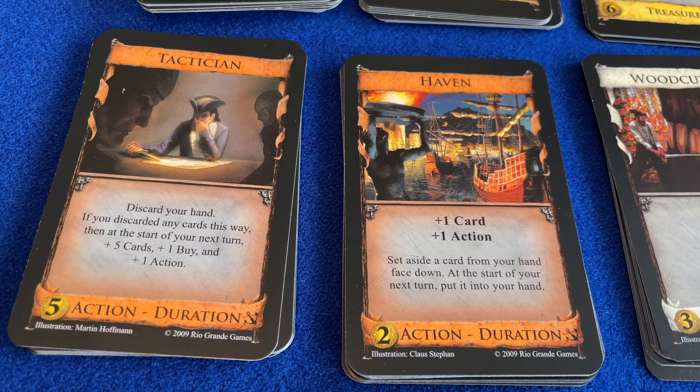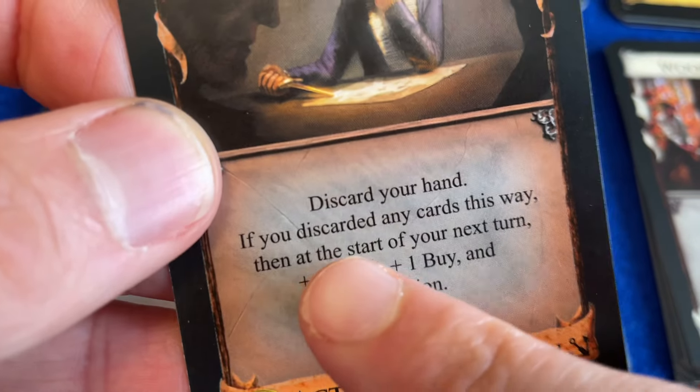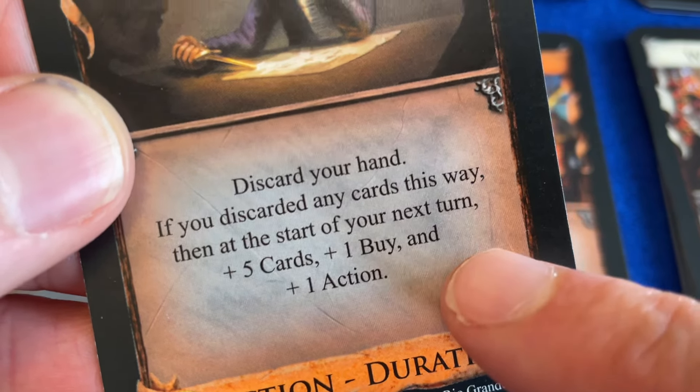Early Dominion sets didn't allow players to carry items over from one turn to the next – each turn started with a fresh card draw and an entirely new set of options. Duration cards were introduced in the second Dominion expansion, Seaside. Duration cards are not discarded at the end of your turn like other cards; they remain in play until they've been activated, at which point they're discarded. Some deck builders do, however, allow you to hold onto as yet unactivated cards from one turn to the next.